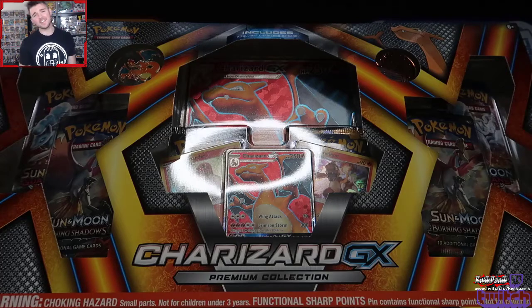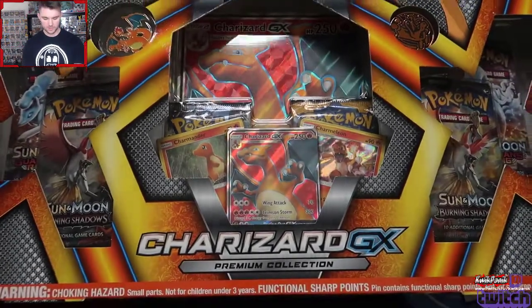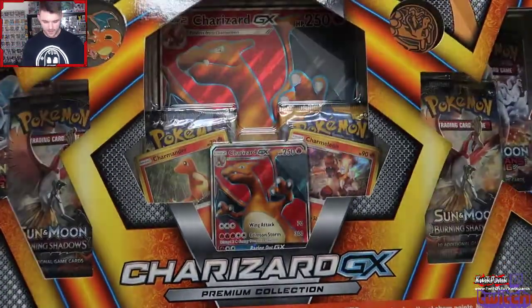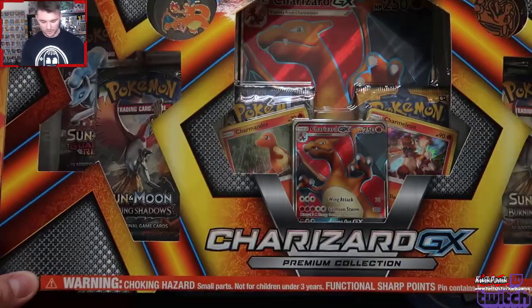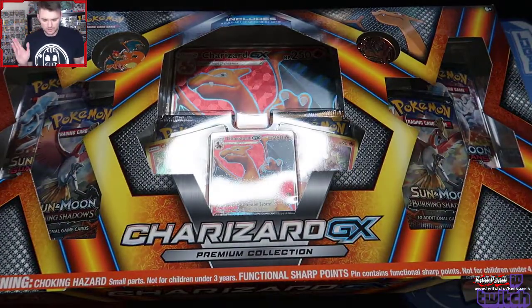What's kicking, y'all? Quick Panic here, and I am back in gear. Today's episode is Pokemon-flavored, and I have something that's probably old and you've probably seen a million times, judging by the old packs that are in this, but it was on sale. I did the Blastoise one, I never did the Charizard one. It's got some Burning Shadows packs in there, so we have a chance to pull the Charizard. It has a massive Charizard.